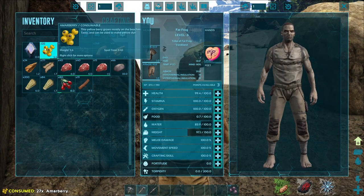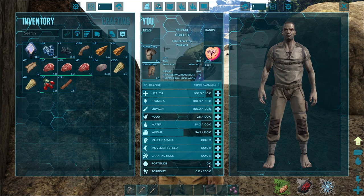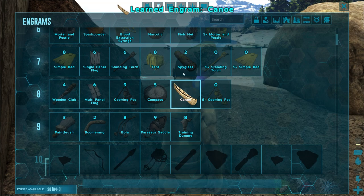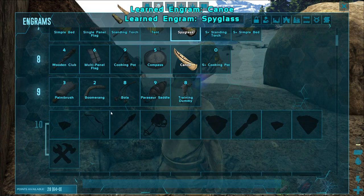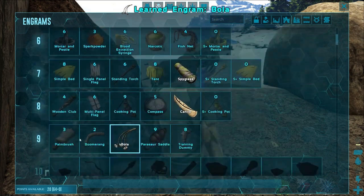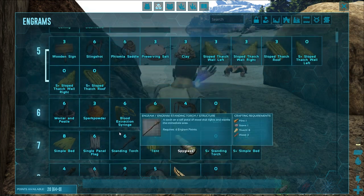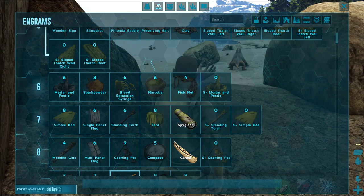We need some more resources and we got three points, so I'm gonna do weight, health, and movement speed. We're level nine, so we should be able to learn that canoe — awesome! A spyglass is very helpful if we can find some crystal soon. We're almost level 10 so I think we'll just wait and go into bows. What do we need for the canoe? Probably need more thatch — yeah, we need a bunch more thatch and wood.